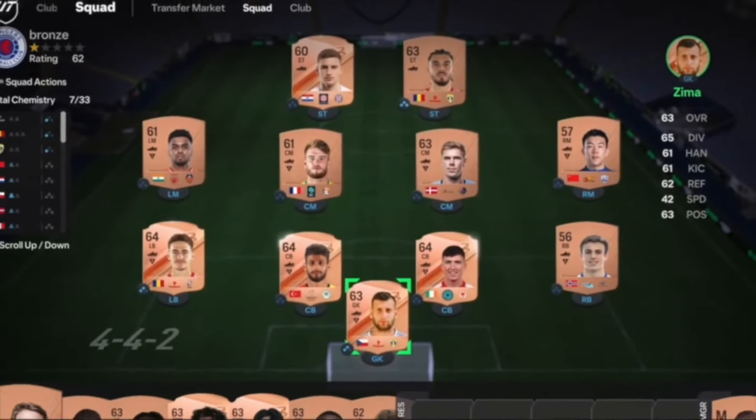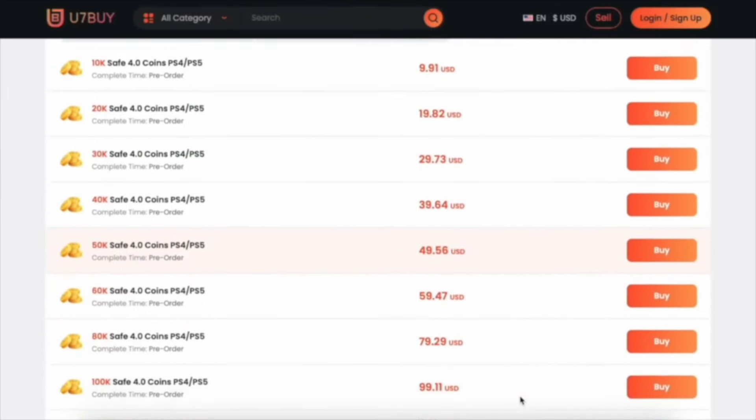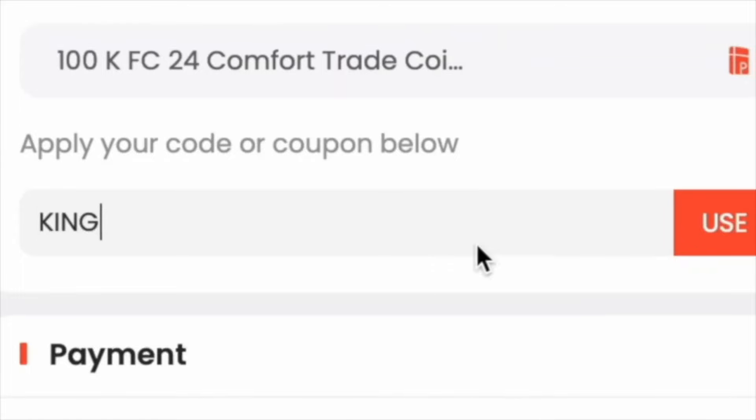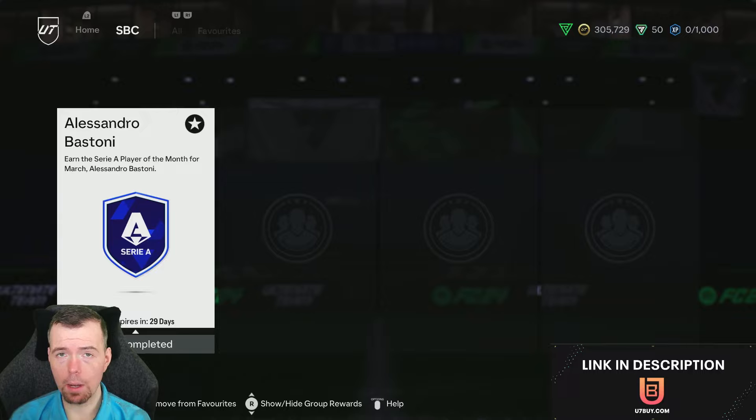If you're bored of this stuff, make it a beast team. Check the description below, use the link to get yourself some cheap reliable coins and don't forget to use code King for a cheeky six percent off. Let's get into the video. What's going on guys, KingFlipper here, welcome to another Play of the Month SBC video.